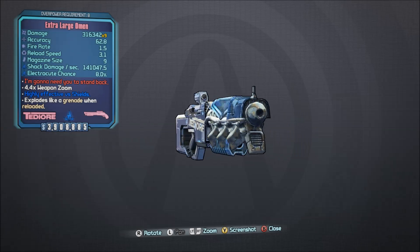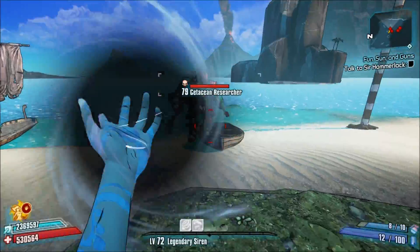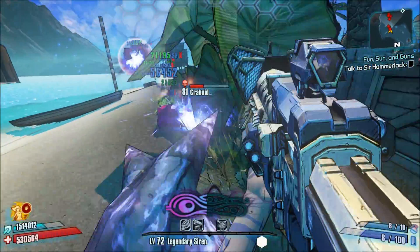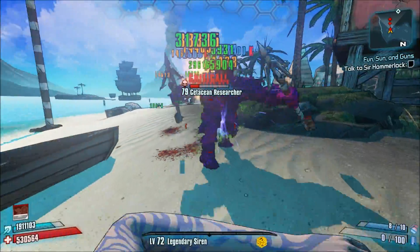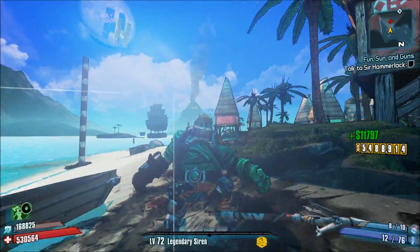Number 12, the Omen. This is one of the most powerful Tediore shotguns in all of Borderlands 2. It's also much better than that other Tediore shotgun, the Retcher, that makes me want to vomit. The only real disadvantage to using this weapon is that it takes a while to get used to the firing pattern, and gauging your optimal distance can be a bit of a problem.